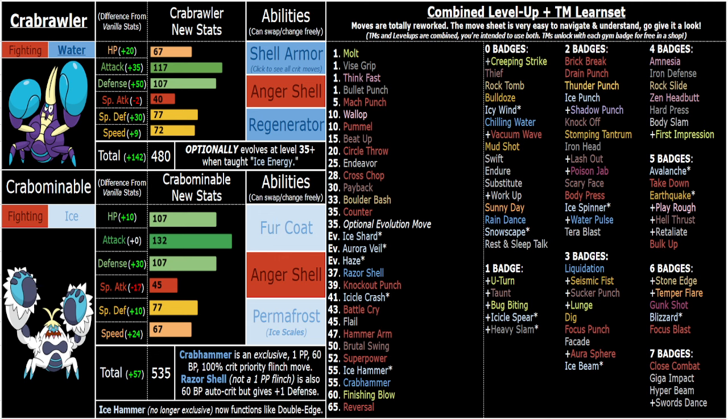Regenerator is awesome, and Shell Armor is really good — not only because you have stuff like Iron Defense and Amnesia. This guy is broken in two separate ways: the Anger Shell sweeping is really strong, especially once you get Crabhammer, but you also have Razor Shell, Iron Defense, and Amnesia to boost your defenses and never get crit through those defense boosts. You can just sit on things forever with Amnesia, Iron Defense, Shell Armor on Crabrawler — you don't even need Eviolite at that point, but obviously Eviolite is still good.